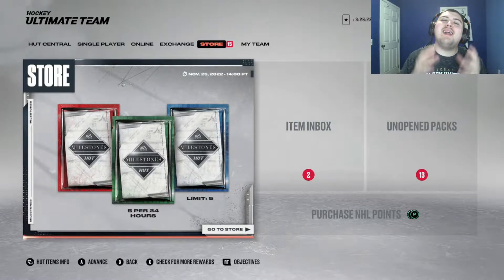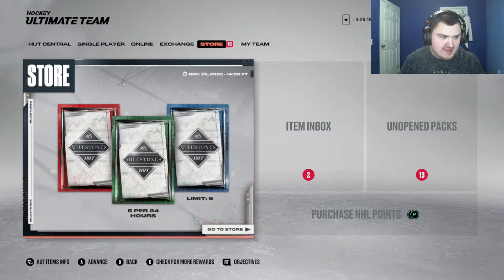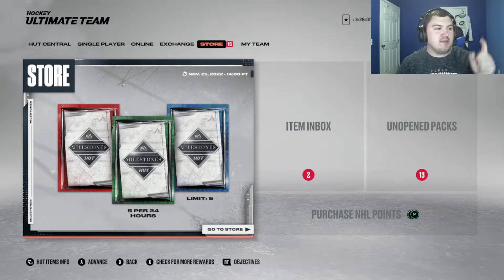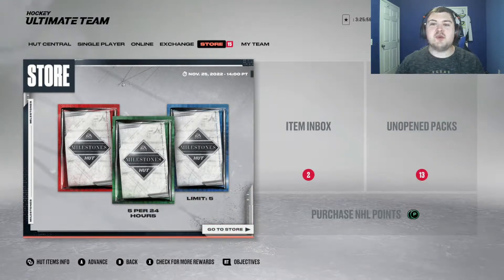What's up guys, Jayhoy back with you today. Welcome back to NHL 23 Hockey Ultimate Team. Right below me we have 13 unopened packs to open. We'll move the camera down here for a second — we currently sit at an 82 overall team. I haven't played a lot, been really busy, but we have some packs here and we'll look to make as many upgrades to our team as possible.